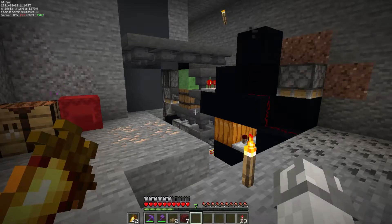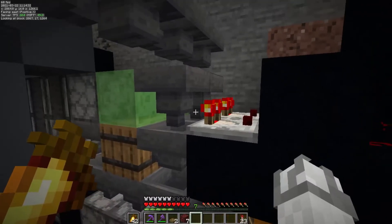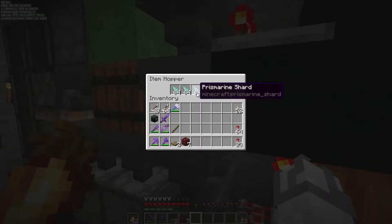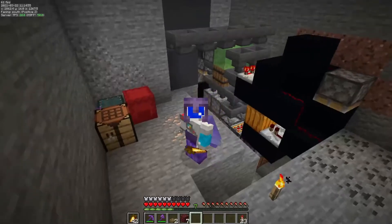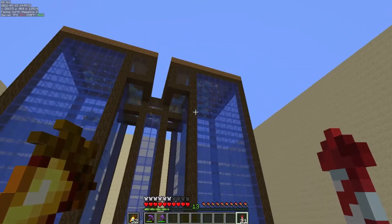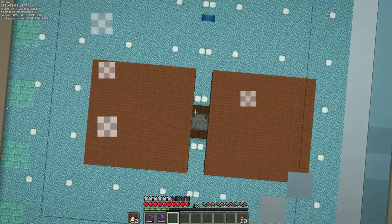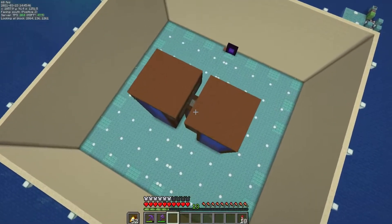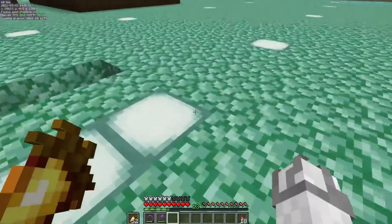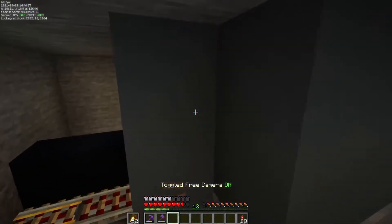Thanks to Alex helping out with that bedrock, we were able to get the number of stacks required to fill it up. As more of the shards or crystals get placed in here, they'll drop through the system into the shulker boxes. I've finally added in the water and as you can tell it works really, really well. If we go up to this little platform I made you can see how well it works — this thing works almost too well.